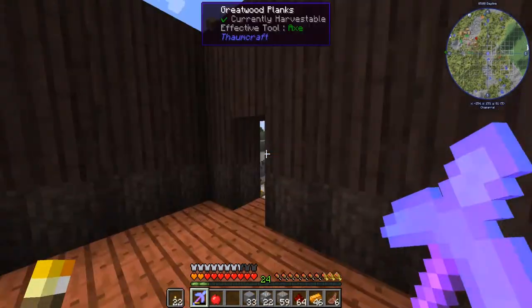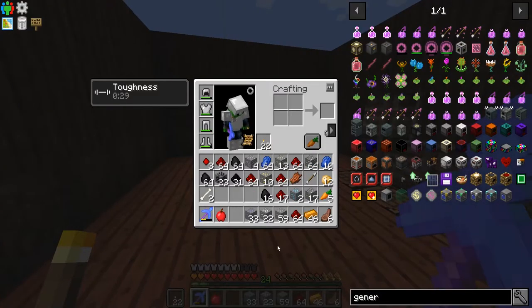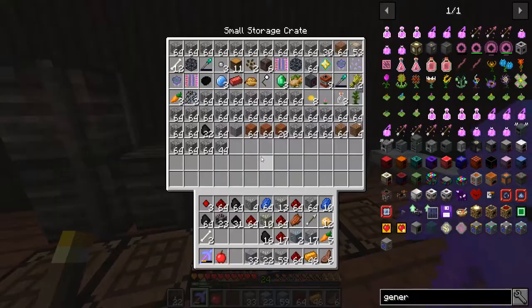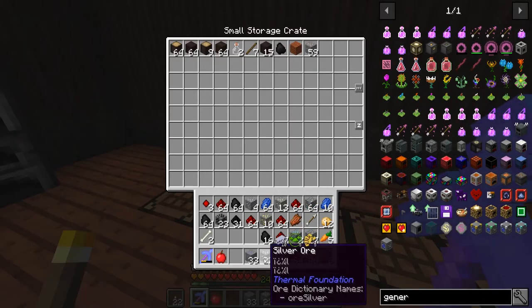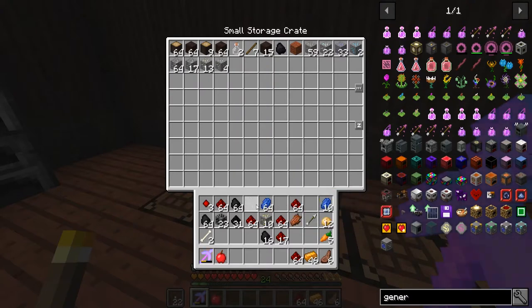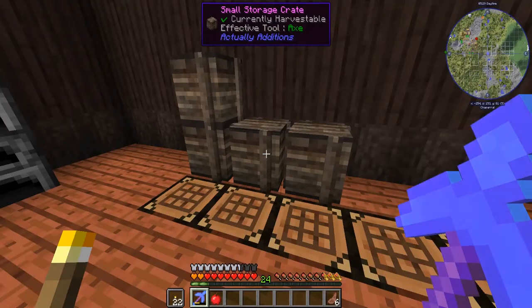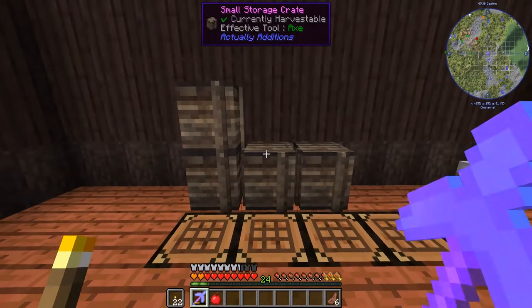After thinking about it a little bit more, I think we should actually build an ore doubler - not duplication but doubling our ores. I've got 33 lead but if I double the ores we get double. So we're gonna do that first, then we'll work on knocking out the jetpack at the end.